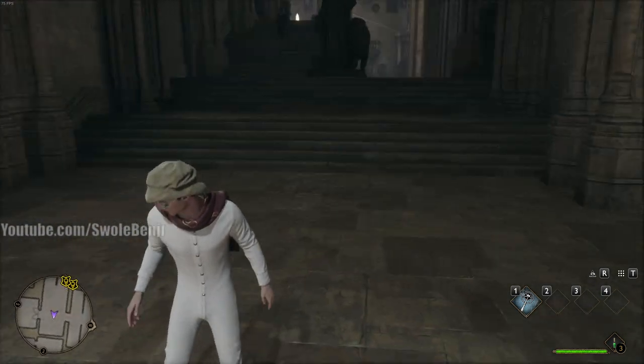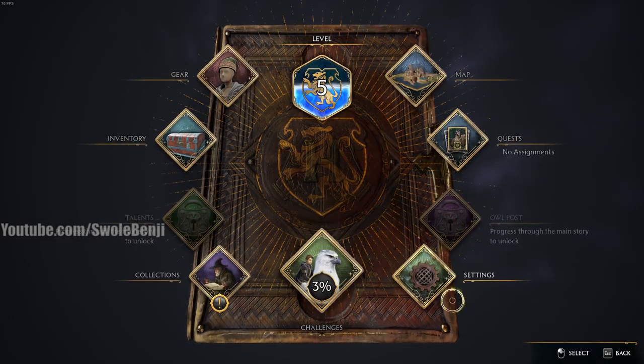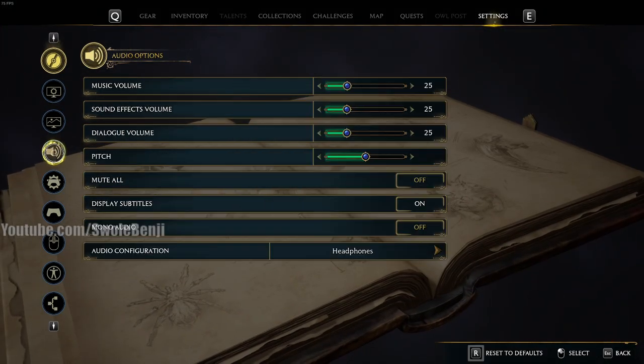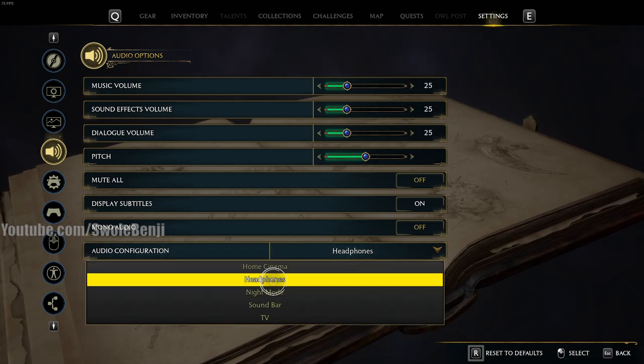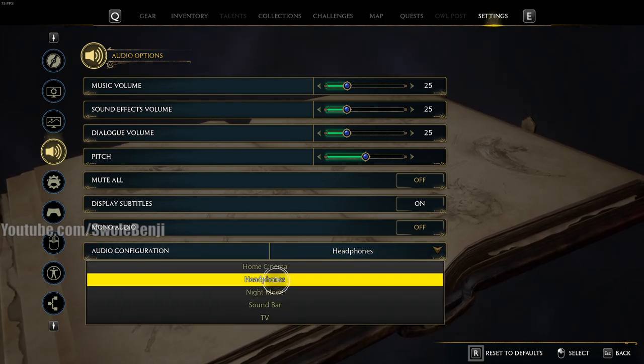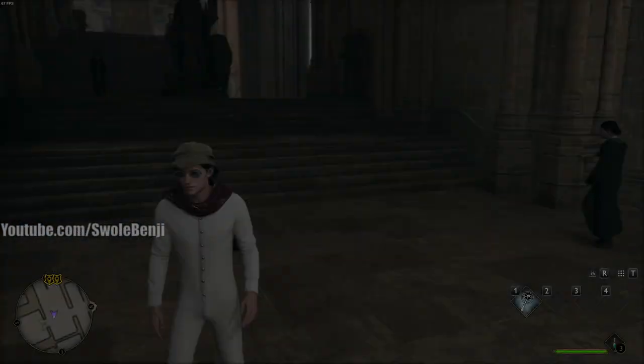Today I want to show you how to find field guides much easier. First off, make sure to go into your settings menu and change your audio — go down to audio configuration and change it from home cinema to headphones. This really helps if you have headphones, any kind of sound system, or surround sound headphones.